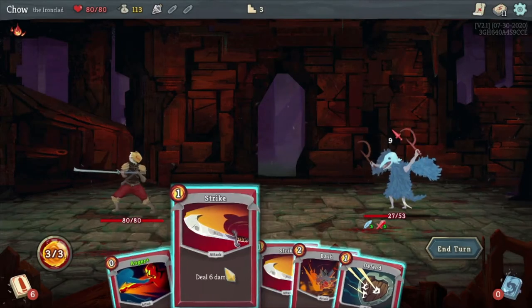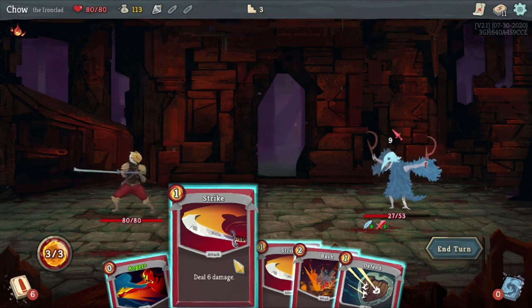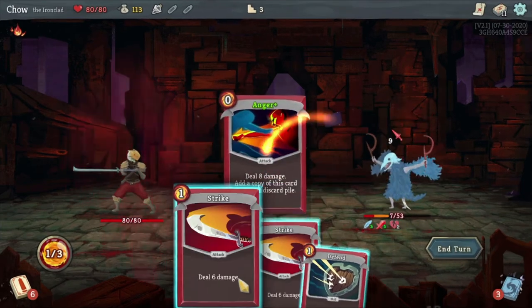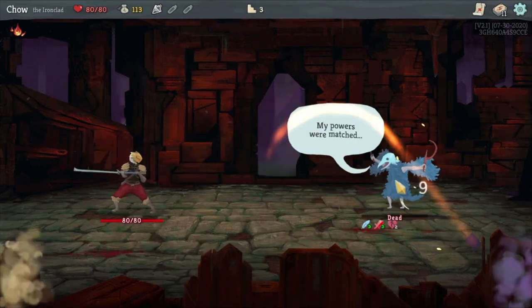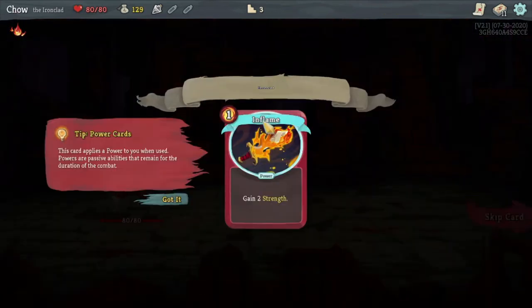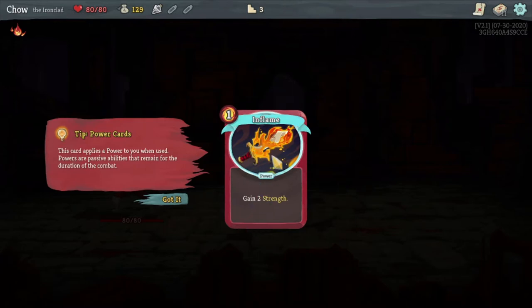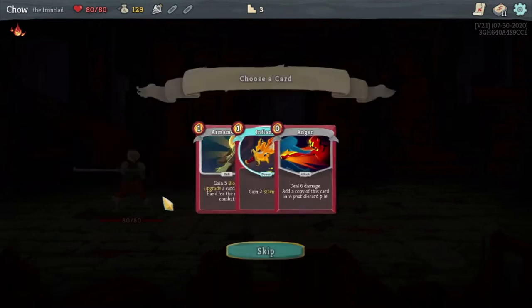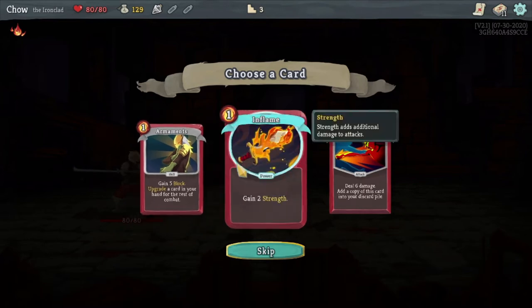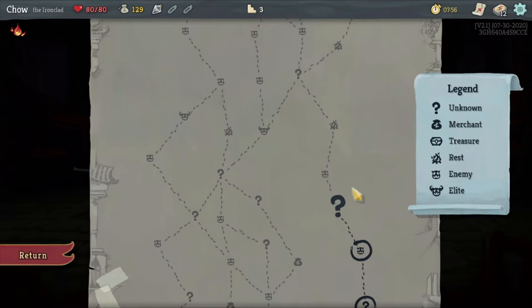So that'd be 20, and this would do 9, so that'd be 29 - I think that kills him. And there we go, my powers were matched. Getting 2 strength. This card applies a power to you when used - powers are passive abilities that remain for the duration of combat. I don't want another one of these, so it's between these two. I'm going to go all attack based, I'm all about that attack.